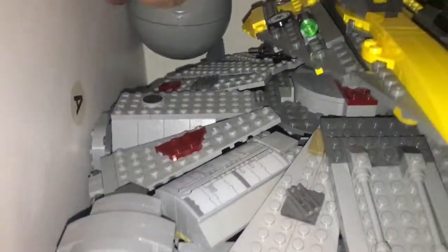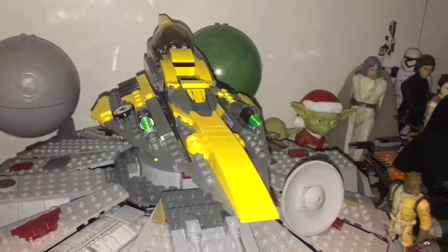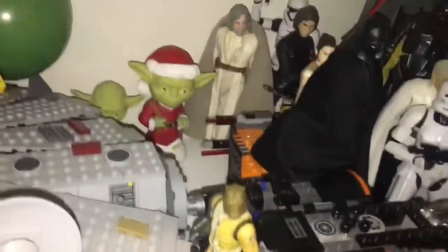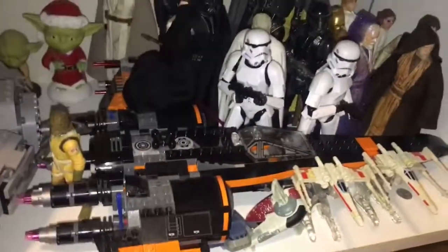Over here is where I moved the bookshelf, so we're going to start low. Right here is the Planet Series Death Star and Yavin 4 point models, and then my 2011 Falcon with the 2018 Anakin Starfighter on top. There's the same Bossk figure — I don't know why I keep him there — two Yoda bobbleheads, and then my Black Series collection. This probably won't get added to that often anymore.